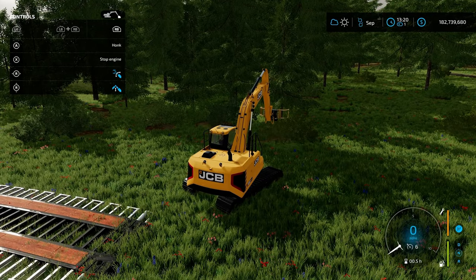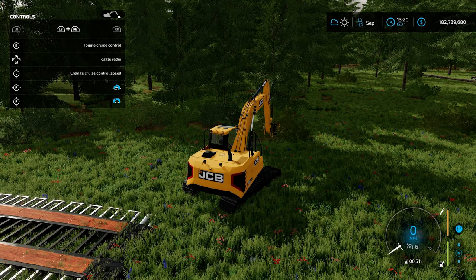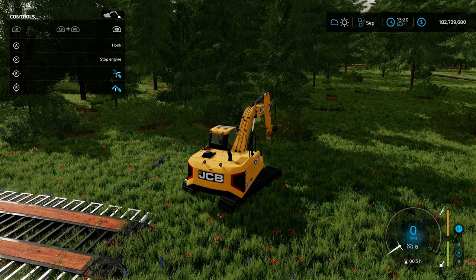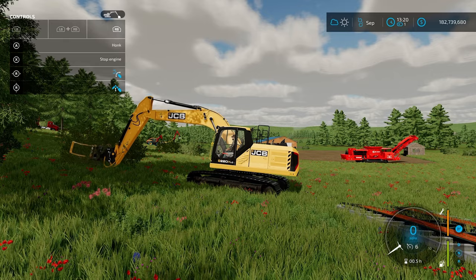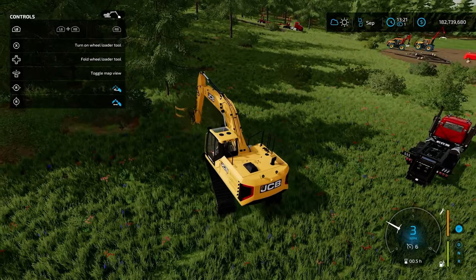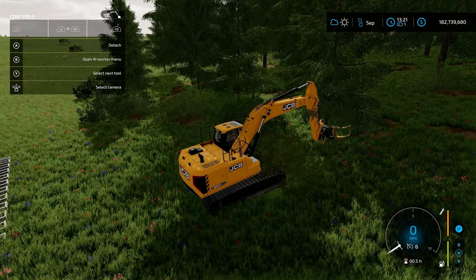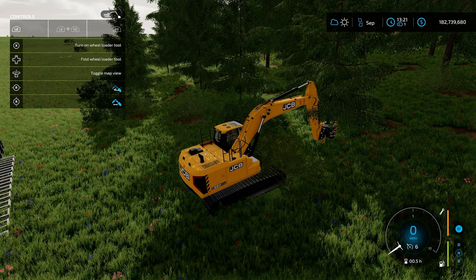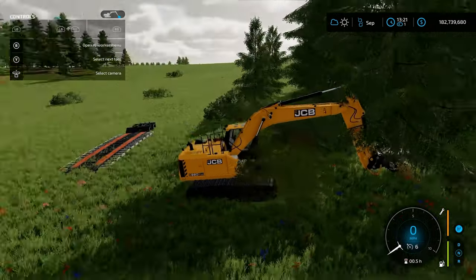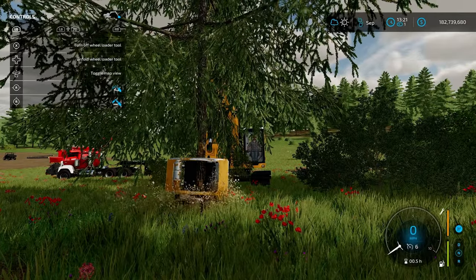The thing I found that works marvelously with this setup is using it more like a feller buncher. We're going to bring this down and get it perfectly straight, go up to a small tree, close our grapple around it, then turn on the wheel loader tool and fold it — when we fold it, the saw actually sends out and back to cut.